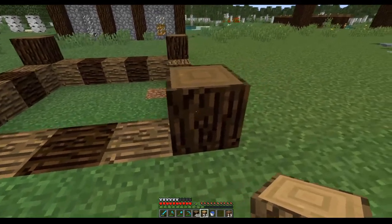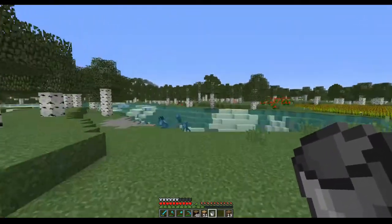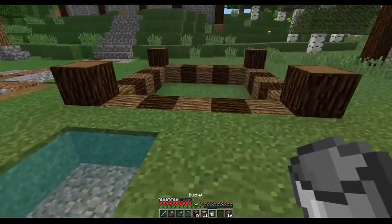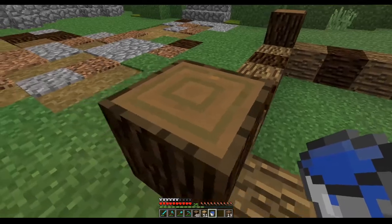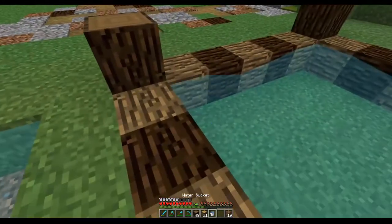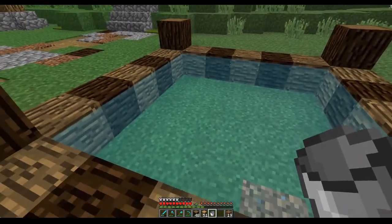What we're gonna do is have an infinite water source right here, because why not. We just need a little bit more water. There we go. I'm also thinking that if we fill this with water right away it's gonna be a bit easier to work with. It still needs a water source in the middle - and filled up, okay good.